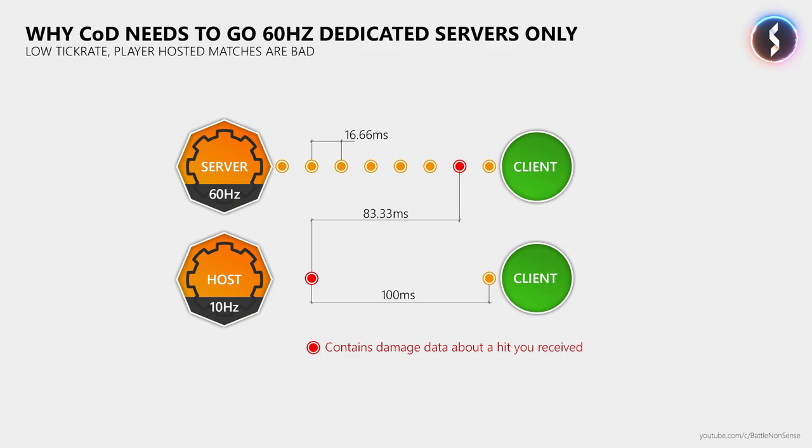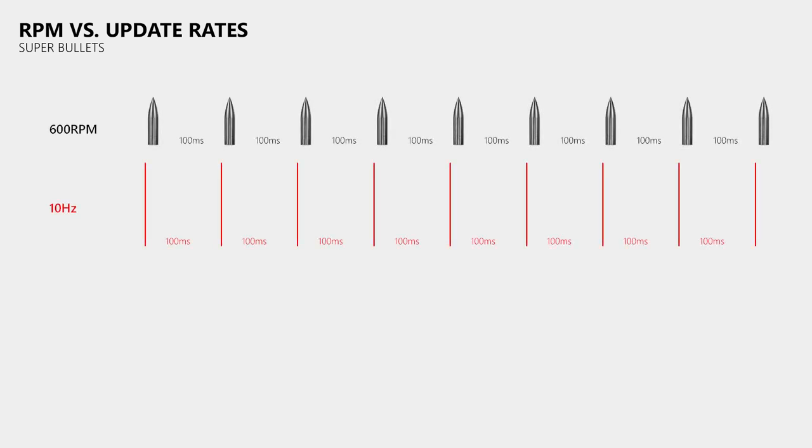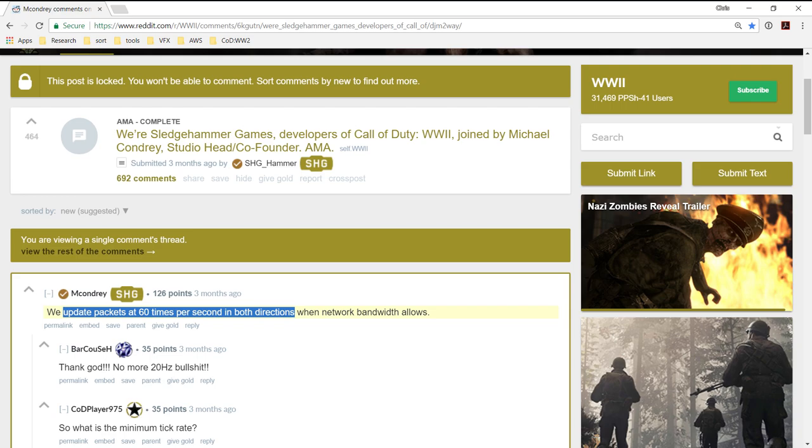Another problem is that low tick and update rates can cause super bullets — that's the issue where you seemingly take too much damage from a single hit. The reason behind this is that at an update rate of 10Hz you have 100ms between two data packets, which is the same time that you have between two bullets at 600 rounds per minute. This means that we have one update per fired bullet as long as there is no packet loss. But when a gun fires more than 600 rounds per minute or when there is packet loss, the damage of two or more shots can get sent to the receiving player in one update, who then gets that damage all at once. You can understand why the community got very excited when one of the developers announced that Call of Duty WW2 would run at 60Hz.